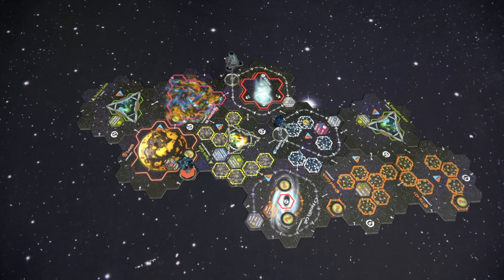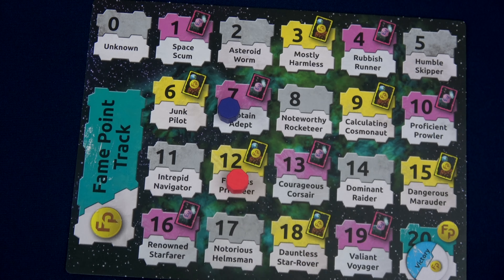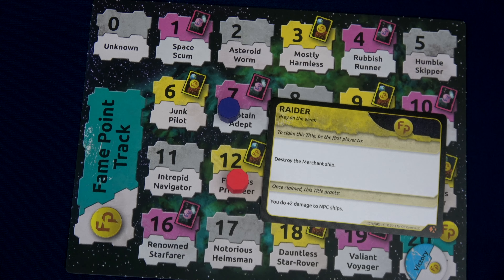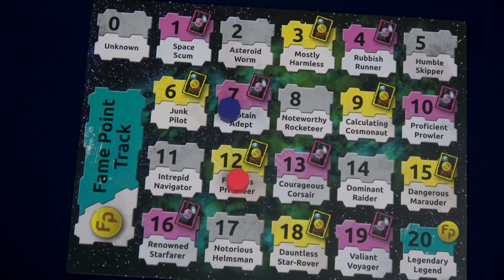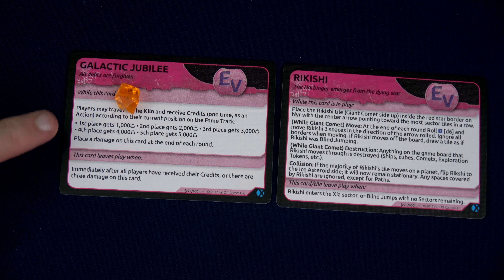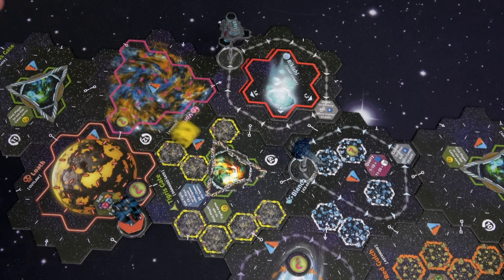We're no longer a level one or two ship, so the Scoundrel is too scared to come and do anything to us — it's just going to sit there. We're currently three fame ahead of us, so no adding to their roll. They roll a 15 — that's two fame, moving them from 10 to 12 fame, and we get to reveal another title: the Raider, destroy the Merchant Ship. We're going to have some fun in this game! Since we're ending our turn on the Kiln, we'll place one damage on here but gain another 2,000 credits at the start of next round.